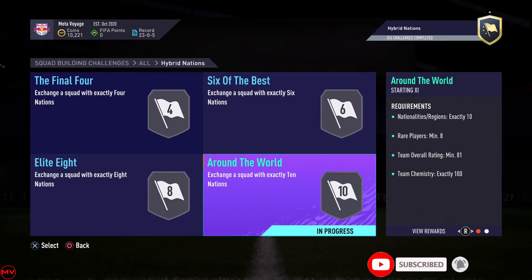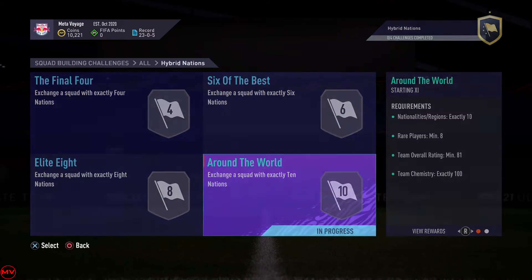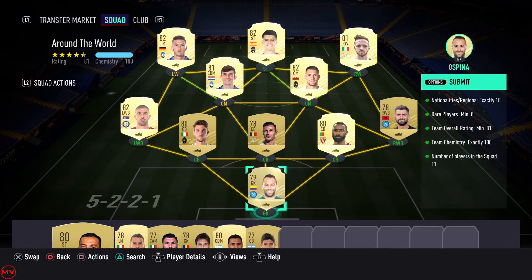This is the Around the World SBC, which is part of Hybrid Nations. Many people recommend finishing this quickly as it's pretty easy - it's like 10 to 15k depending on how much you spend and how much you can snipe for. I spent about 15k inclusive of position modifiers because I didn't want to bother with the loyalty glitch. I bought right mid to right wing, right back to right wing back, and left back to left wing back.